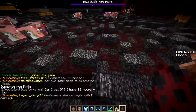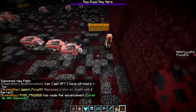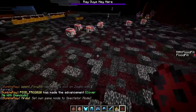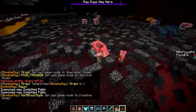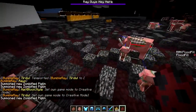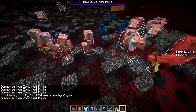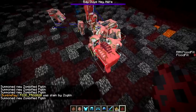We've got some Piglins here. Oh, they are definitely afraid — the Zoglins are coming after the Piglins, they're aggressive. Let's try a Zombified Piglin. Really, they even attack Zombified Piglins — also known as Pigmen? That is crazy, and they work together too.